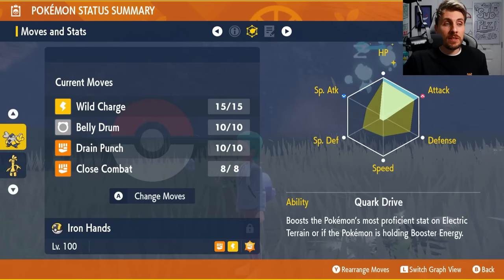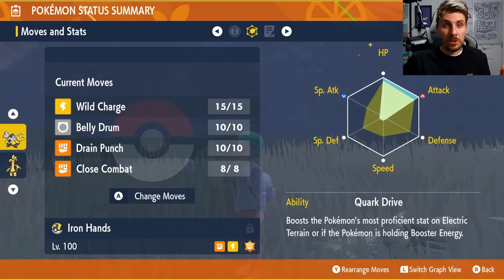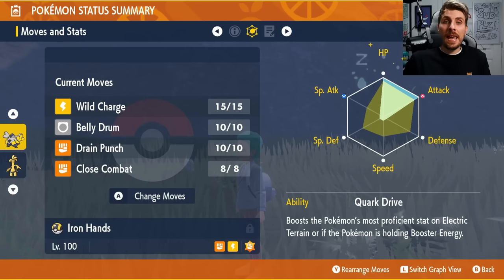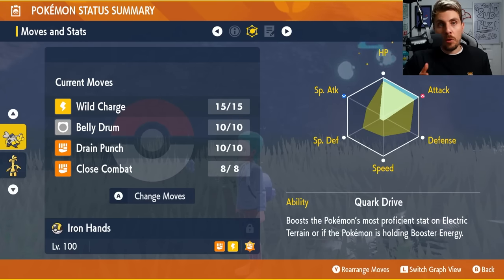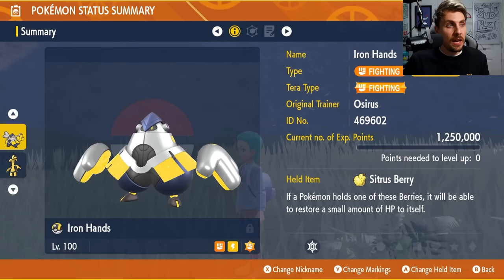It shows a Quirky nature but we've used an Adamant Mint on Ironhands just to max its attack even further, so when you have that Belly Drum boost you're hitting as hard as possible. The main combination of attacks you'll use are Close Combat and Drain Punch. Drain Punch is incredible against six star raids because you recover so much health — the Tera bosses have huge HP multipliers so any damage you deal almost fully recovers what you took from Belly Drum or attacks.